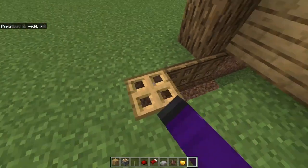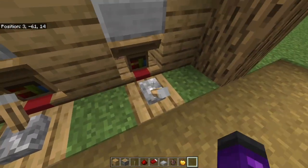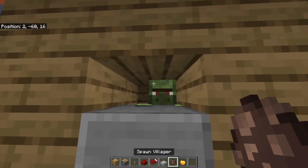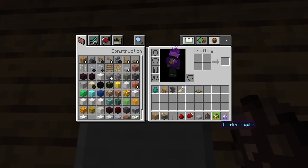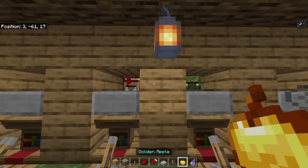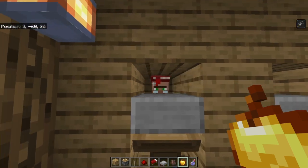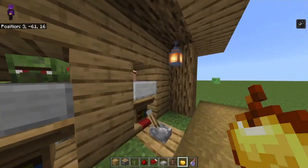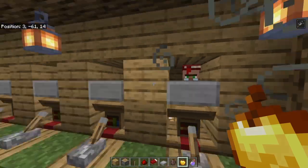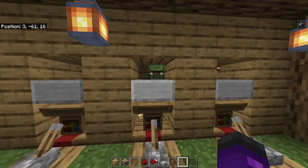Once that's done, you will have a cured zombie villager. Grab your splash potion of weakness and cure it. Even though some of these villagers will have the same traits and potion effect, it's fine — they won't die from it. But whatever that trade was for that villager, it will go down.